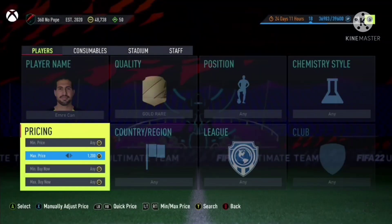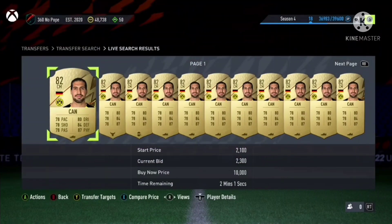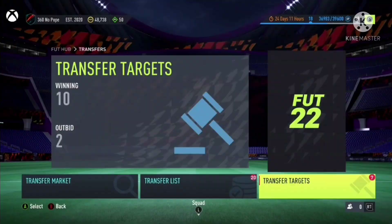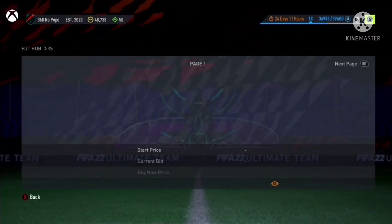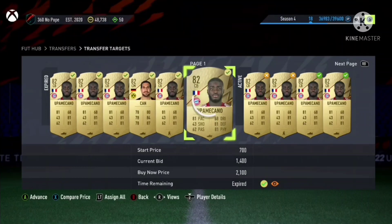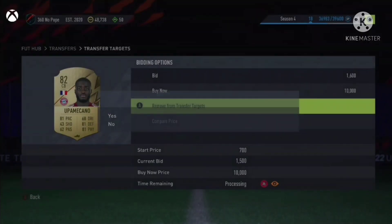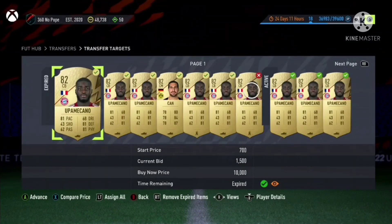You can also do the same thing as Upa Meccano — try winning him on bid for 2.2k and under. Let's keep trying to win a bid. Look at that — I've won quite a lot of Upa Meccano for 1.5k and one Emre Can for 2.9k. Keep doing these filters!